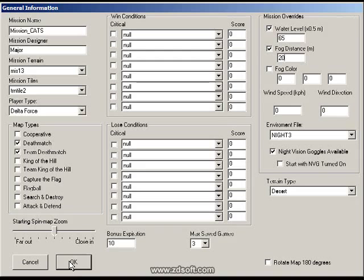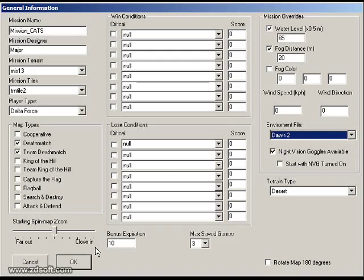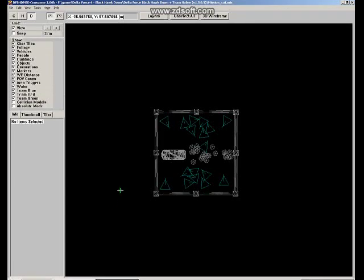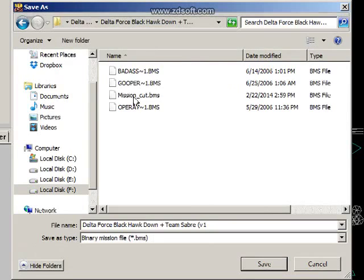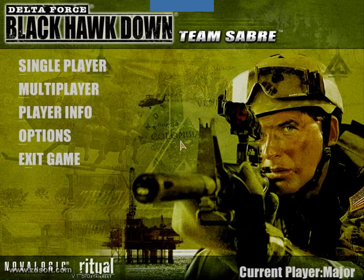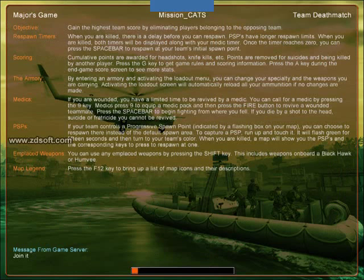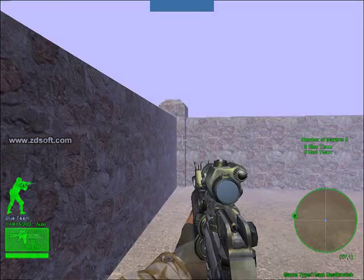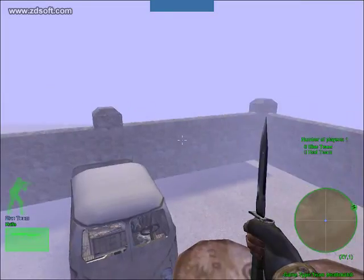It will be difficult to see beyond 20 meters. We're also going to change the environment type. Hit OK and save the map, then export. Let's go back to Delta Force and check it out — Multiplayer, Host, Team Deathmatch, start hosting again. Now we have got some fog here — that looks good, but we cannot see much further. I told you you will not be able to see beyond 20 meters. I like that a lot.